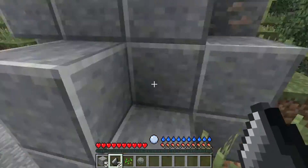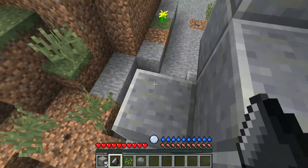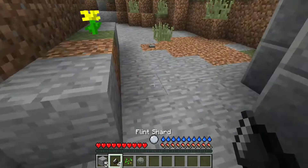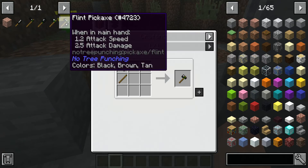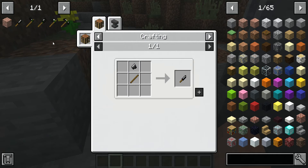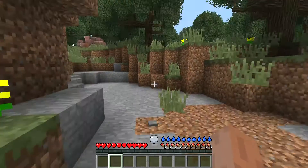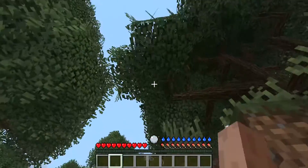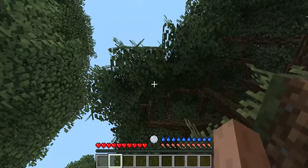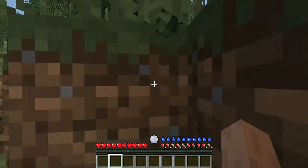So you right-click on a hard surface — you can do stone — and then you get flint shards. And with flint shards, you can make things you're gonna need to get wood. How you're gonna get sticks is by breaking these branches.